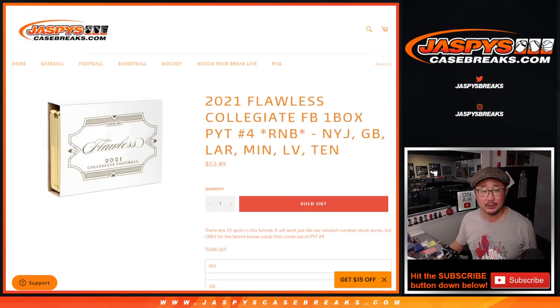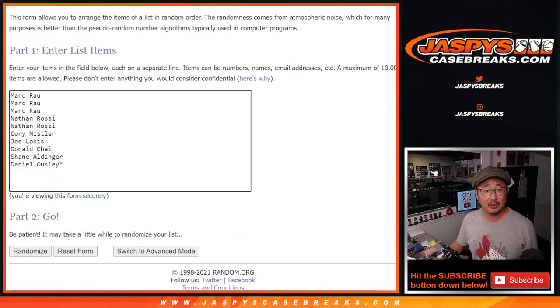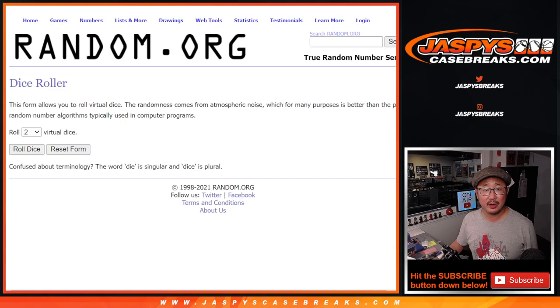That's how the number blocks work. Big thanks to this group here — thanks for the numbers. Let's roll it, let's randomize names and numbers.